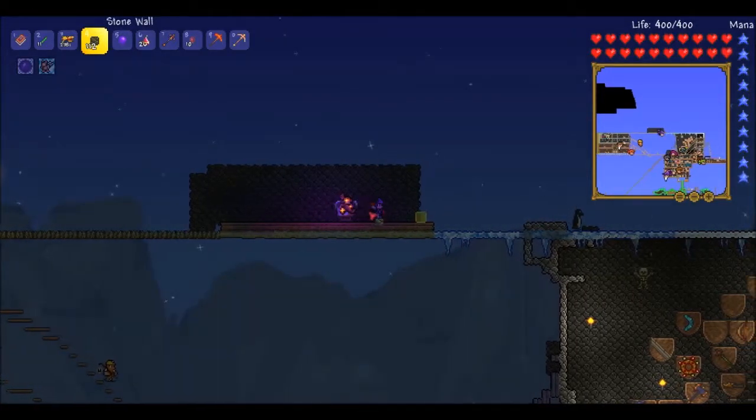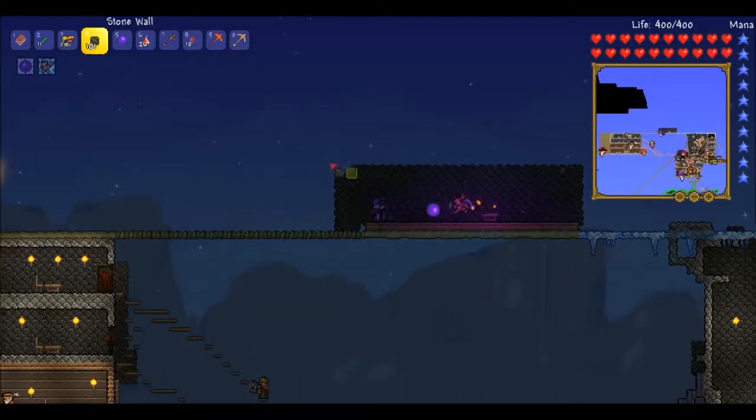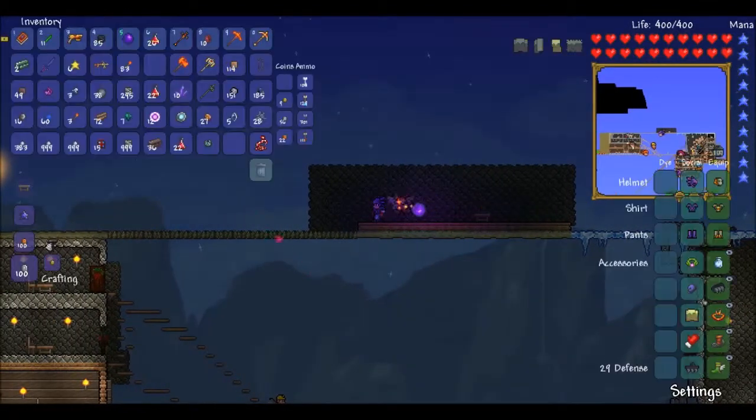This is really crucial. If you want to progress in the game, you need these NPC houses. They sell you stuff and you need that stuff to pass the game sometimes, like the arms dealer — you're going to need that dude.